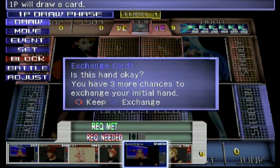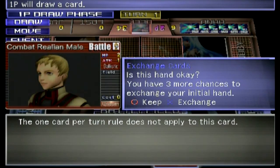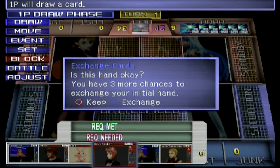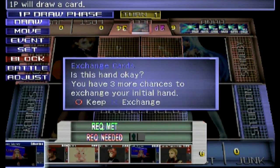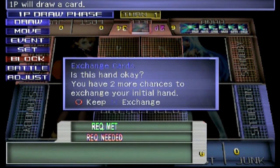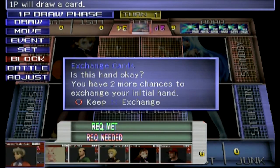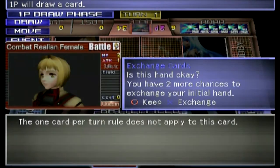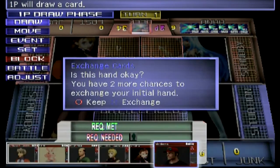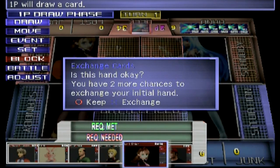I got a combat Realian male — HP of 2, attack 1, and he has ballistic. Because he's Realian I can throw him out there as soon as possible. My final hand has a civilian male, combat Realian, and Matthews. It's not fantastic but it will do — I'm going to keep it.